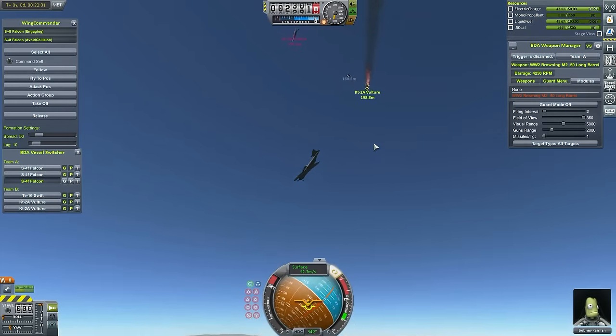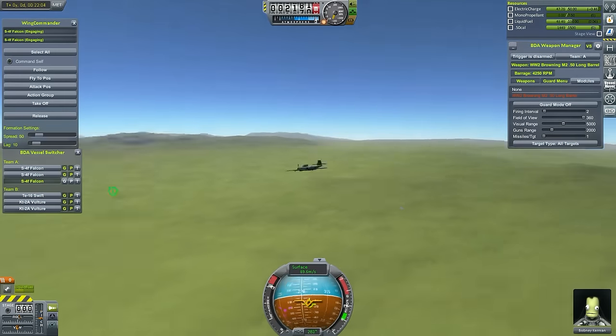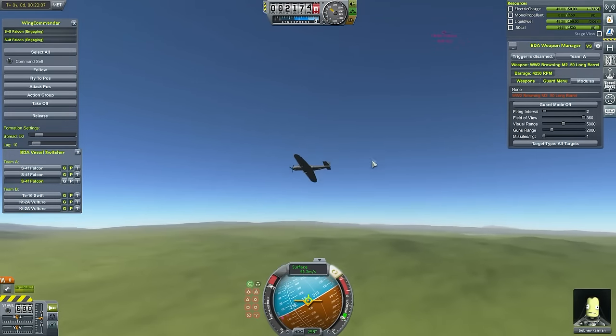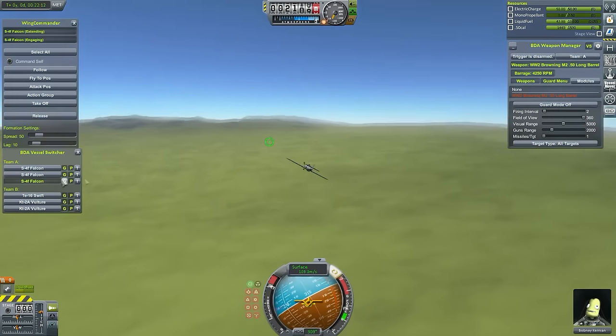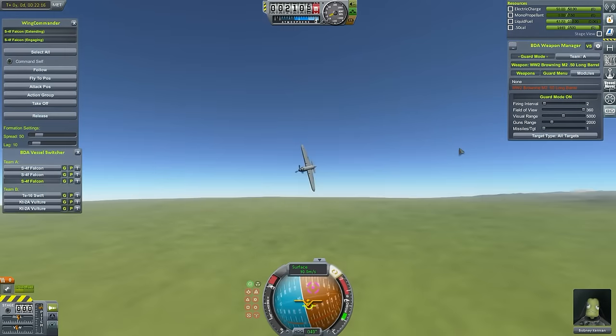It looks like we've just taken out a vulture — it's on fire, burning, tumbling towards the ground, which is good. But me not being able to fight properly is going to make this difficult. Eventually I do get the good sense to just make it fly itself, because apparently I can't fly it.